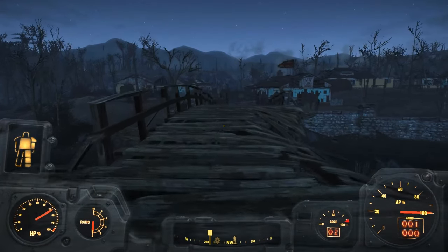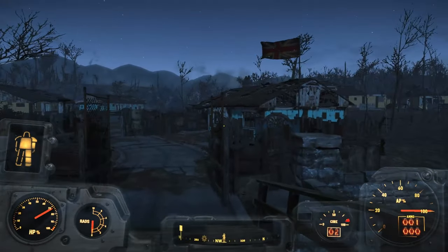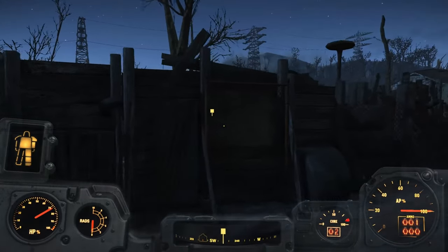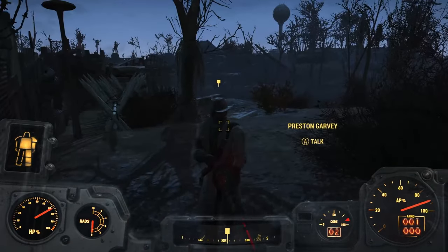And here we are — home sweet home, back at Sanctuary, where it all began. Let's go and find Preston. He's outside there. We should be able to get this mission completed.